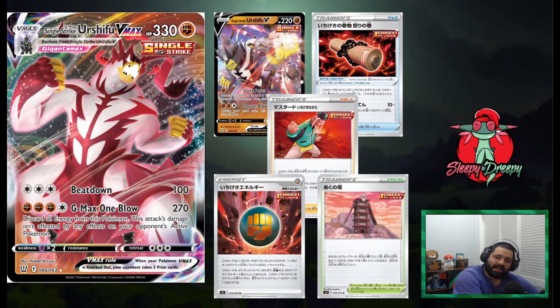Alright guys, at the number 4 spot we have Single Strike Urshifu VMAX. For three Colorless energy it does Beat Down for 100. And for three Fighting and one Colorless, GMAX One Blow does 270 and discards all energy from this Pokémon. This attack's damage isn't affected by any effects on your opponent's active Pokémon — basically if you're playing against Decidueye, you get GMAX One Blow and it goes through. It's a very powerful shred attack. In this set, Single Strike Pokémon are getting a lot of support — Single Strike Energy provides Fighting and Dark and boosts damage by 20. Then we have Tower of Darkness, which allows you to discard a Single Strike Pokémon and draw two cards.